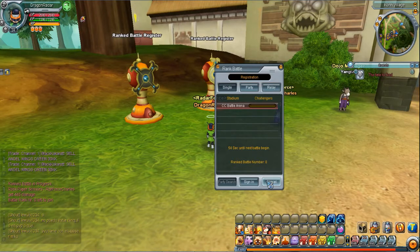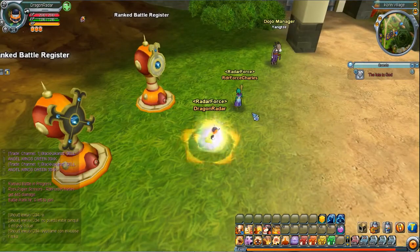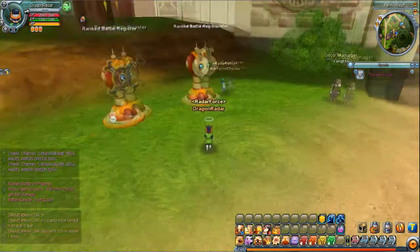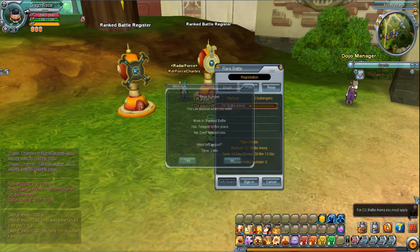If it's three on three it has to have the right number. The reason we couldn't figure it out last time is because we didn't have someone else the same level willing to play a ranked battle. We're about to sign in right now — you press sign in at the bottom. If you're single, you go to single and then sign in right there, and then you're signed in to play and you wait until it asks you to teleport.